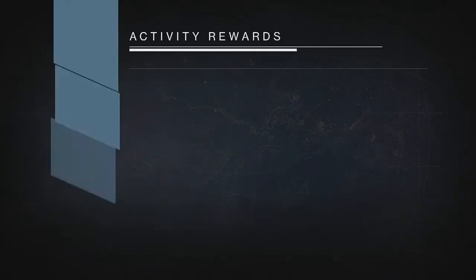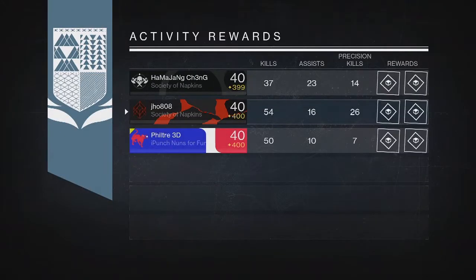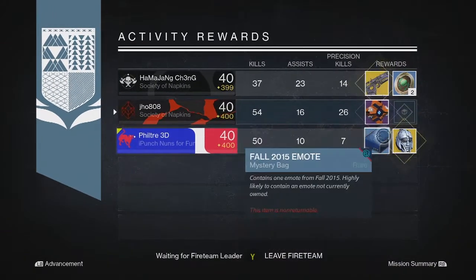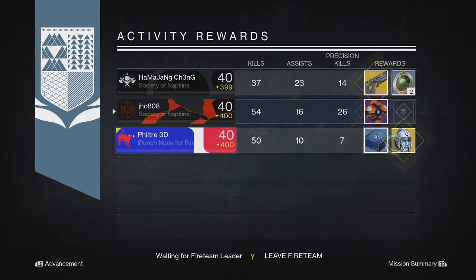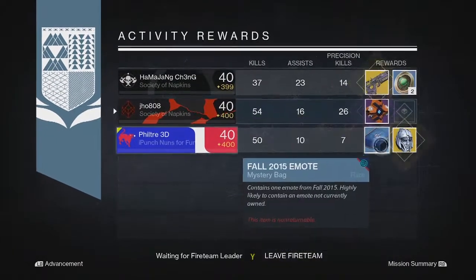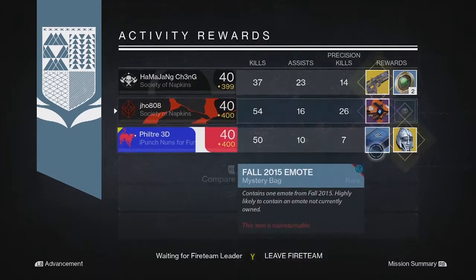Going into my next Nightfall drop on my Hunter, for this one we got unlucky once again and got another Ghost Shell. My teammates got a couple Exotics as well and then an Emo Box dropped once again, so pretty unlucky for me once again.